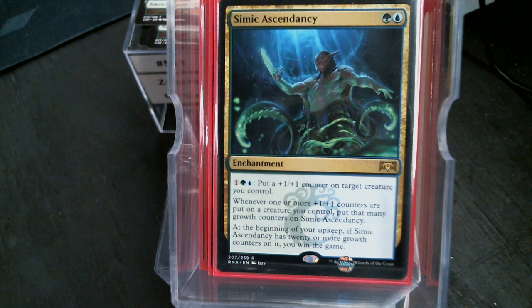As I remember from Zaxara, you put the token into play and then put the counters on it — so Simic Ascendancy triggers on each of those counters placed.